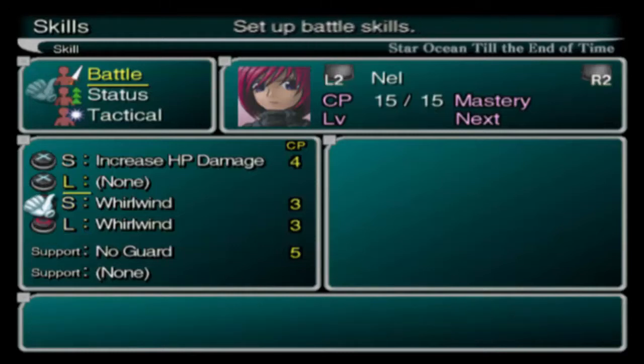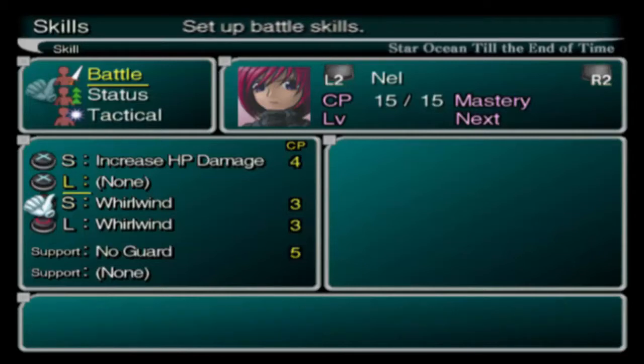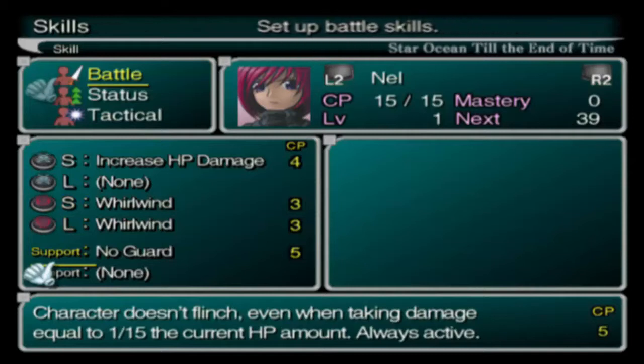The way this works is if you're using a skill like Whirlwind and you have increased HP damage on your other side — say, short range here and short range here — and you use Whirlwind and then a normal attack, the passive effect of the increased HP damage will transfer to the Whirlwind hits. I haven't tested this extensively because I'm lazy and I haven't played this game in a couple of years. No Guard is also very useful here because Whirlwind tends to take a little while to cast, so you want to avoid being flinched — basically being knocked around, which stops your ability to use your battle skill and interrupts it so you have to start all over again.